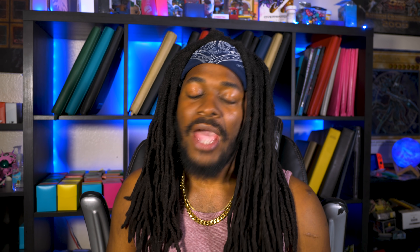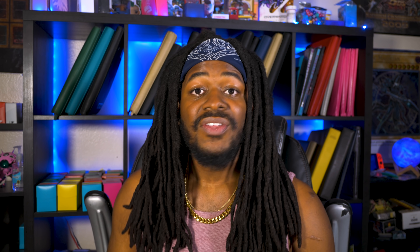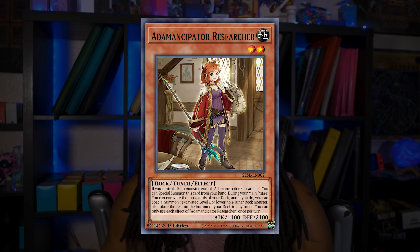We already had Outledge the Golden Lord reprinted in the Maximum Gold set, so the only logical thing is to include Adamancipators in Battles of Legends. That does leave a huge gaping hole in the 2021 Mega-Tins unless you reprint the Dragon Maids in the 2021 Mega-Tins alongside Chamber — big brain Konami, I see you. Atoms haven't been doing so well, but Adamancipator Researcher is still $30.